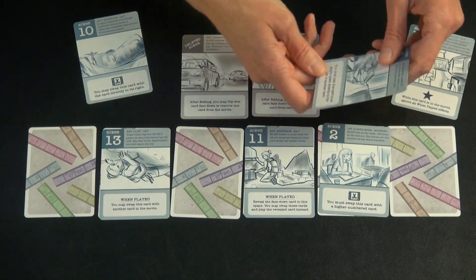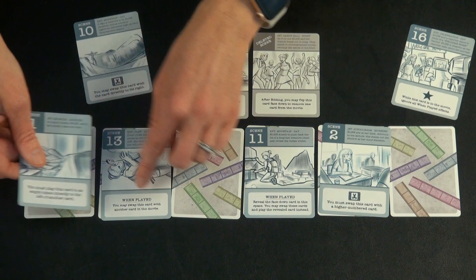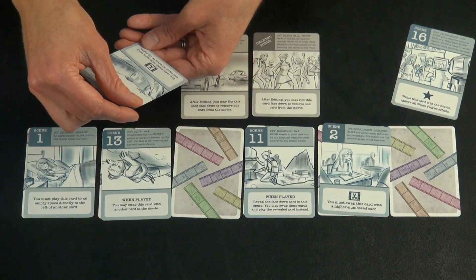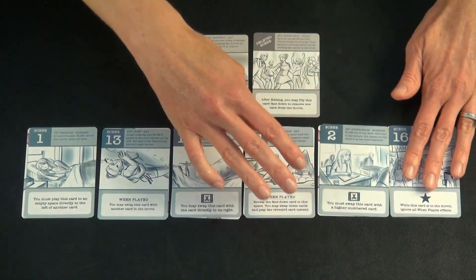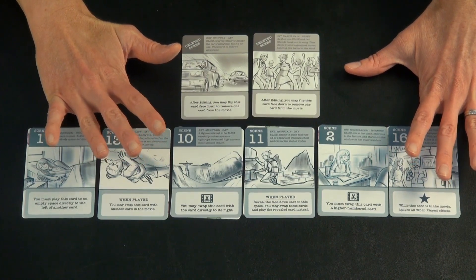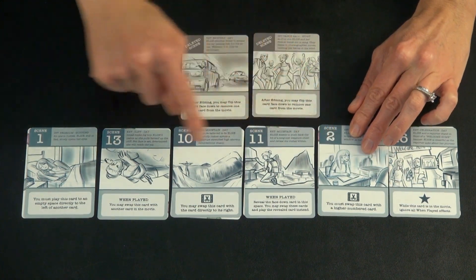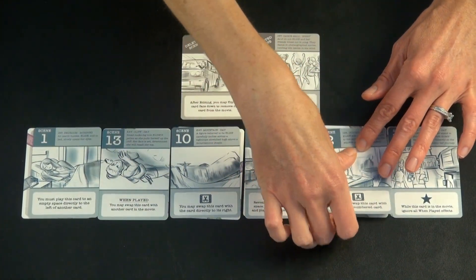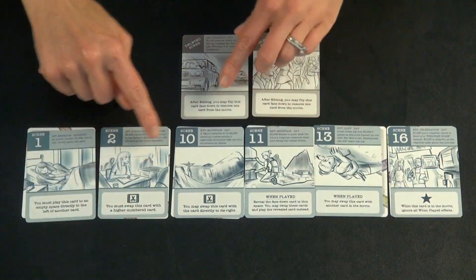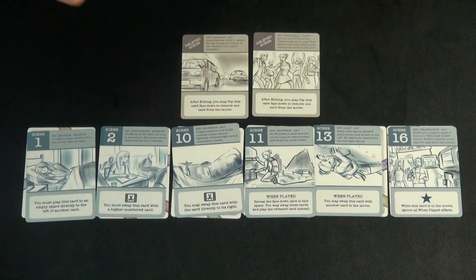Then it's this person's turn, and this card says you must play it directly to the left of another card. They're thrilled that something has been placed out, because you can't place the one unless there's another card next to it. And then this 10 — you may swap this card with a card directly to its right — they're just going to put it here. That's all the cards placed. Now you get to choose to resolve the actions. This is the editing phase, and a key part is you have to resolve effects from the lowest to highest scene number, regardless of order. So you find the lowest number and resolve it — we have to swap this with a higher number. The only other eligible card is the 10, which says you may swap it with the card directly to the right — we don't want to. It's all in order. That was a very successful round.